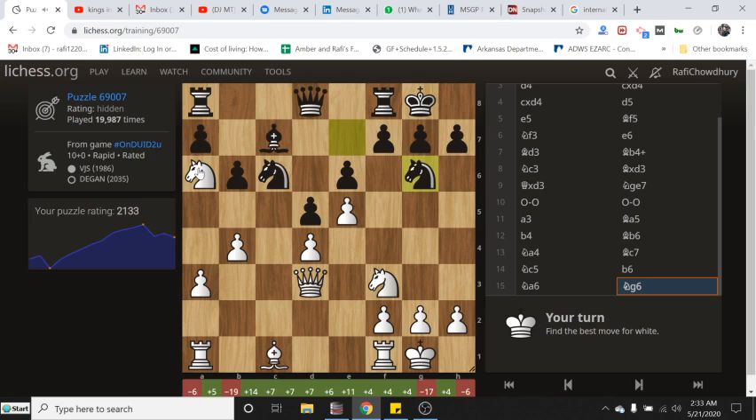Next puzzle: two rooks each, queens, two knights each, seven pawns each — material is completely even. Right away the loose piece is this knight, not protected by anything. We have to consider winning it. Moves like queen c2 or queen c3 come to mind — hitting the knight, and if it moves we pick up the bishop. Also knight takes c7, queen takes c7, then queen c2, but that doesn't work — he plays queen d7 in time.